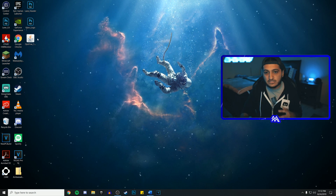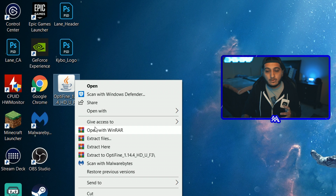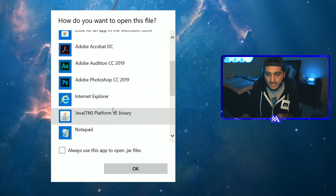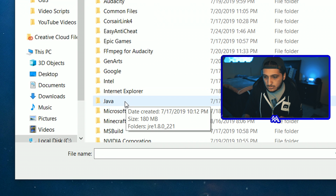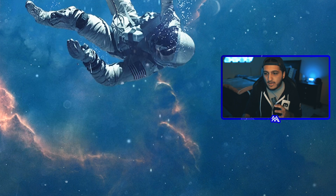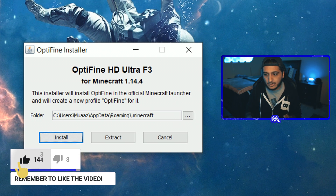A common issue when installing OptiFine is that instead of seeing the Java logo on the file, you see little bookshelf icons. To fix that, go to 'Open with,' then 'Choose another app,' hit 'More apps,' and look for Java. If you don't find it, scroll down to 'Look for another app on this PC,' then go to Local Disk C, Program Files x86, the Java folder, then bin, and select JavaW. That's only required if you don't see the Java logo already.